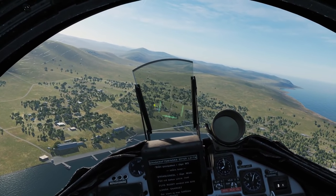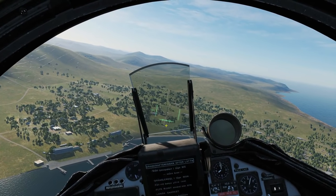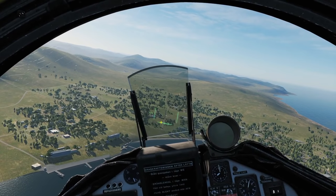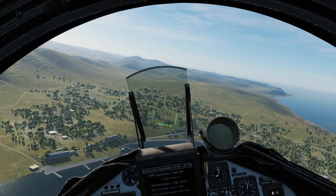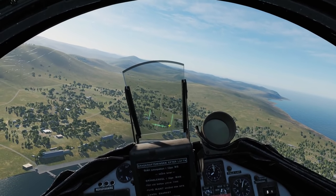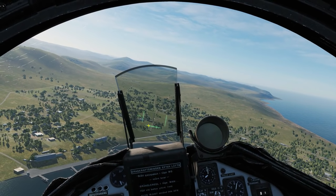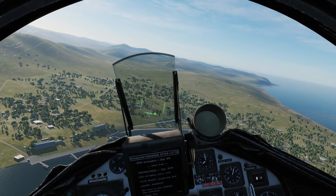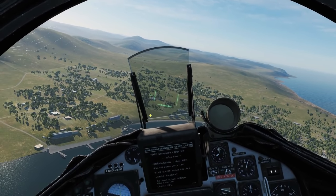Once we're within range we'll get some ranging information. Here we have altitude radar in meters and a ranging bar. The maximum range of the rockets is shown by the two outer markers. The horizontal bar represents our current range to the ground — calculated via INS — and it will shrink as we get closer. Once it's within those two tick marks we're in range.